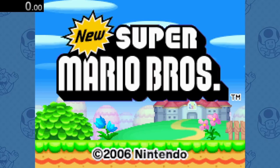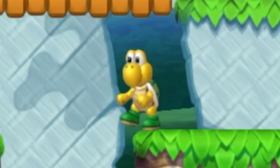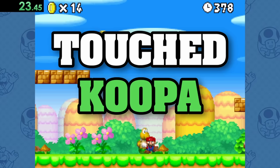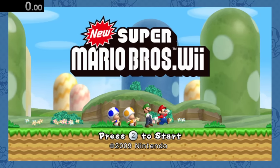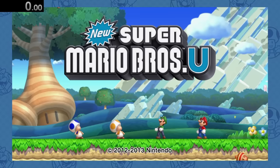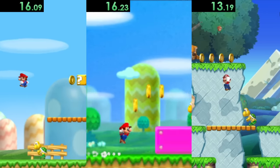On to New Super Mario Bros. — the first of what I like to call the BAH BAH era of Koopas. We can find a Koopa early on here in World 1-1. And while we're at it, let's touch Koopas in the rest of the BAH BAH games: New Super Mario Bros. Wii, New Super Mario Bros. 2, and New Super Mario Bros. U, which also all have Koopas pretty early on in World 1-1.